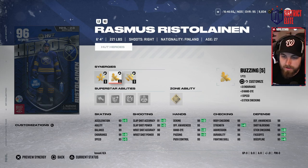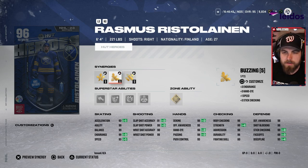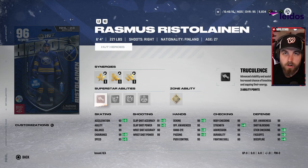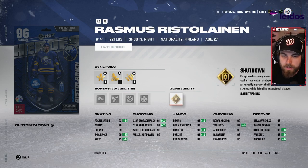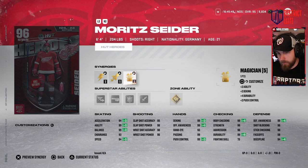Next in the A tier is the 96 Rasmus Ristolainen — six foot four, 221, right-handed defenseman, 93 speed, 93 acceleration. It's kind of odd that they've nerfed skating on essentially all MSPs since Team of the Season — they're really trying to limit 99s in the game, and it's a slow crawl since we're almost in June with MSPs still at 93 speed. Gold Shutdown is good and silver Truculence is all you need — that's why he's A tier. His size and Truculence separate him from other right-handed defenseman options.